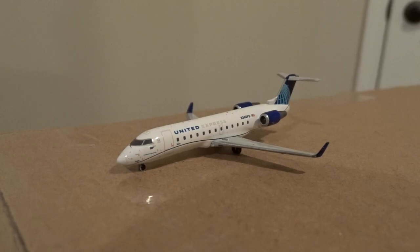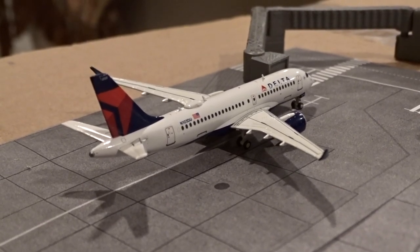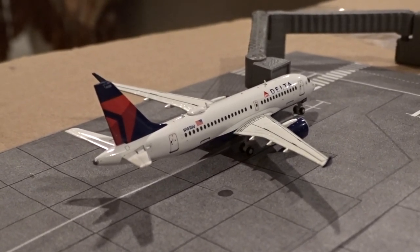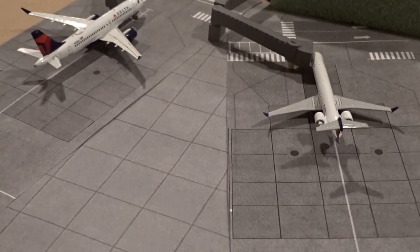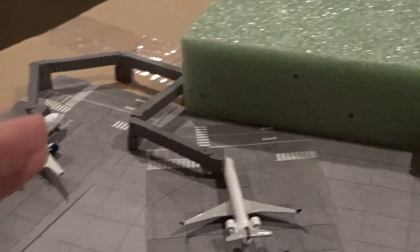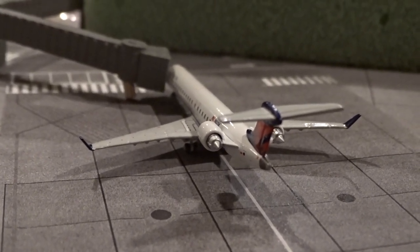Starting off with the terminal now — of course with the Delta side first. At gate M2 we have a Delta Airbus A220-100 that came in from New York LaGuardia as flight 1264 and will be headed off to Boston later as flight 1247. At gate M3, I realized the parking stands were a bit inaccurate from the last update — I fixed the angles for this video.